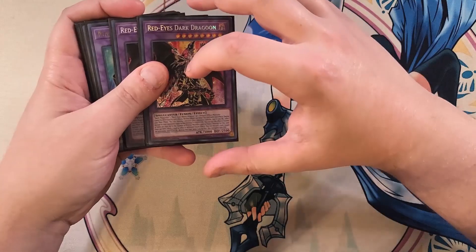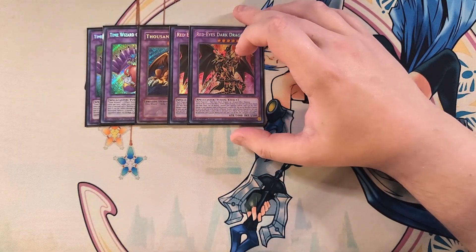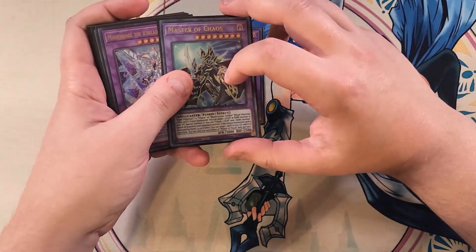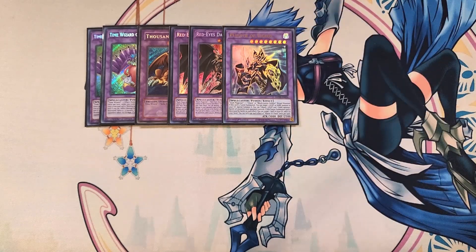We then play two copies of Red-Eyes Dark Dragoon, which is super easy to make using Dark Magician plus Red-Eyes Black Dragon — Yugi and Joey's boss monsters combined into the ultimate friendship boss monster. It can't be destroyed by card effects, can't be targeted, functions as a walking negate, gains 1000 ATK when it negates something, pops monsters on the field, and does burn damage. We then play a single copy of Master of Chaos, made easily with Illusion of Chaos plus Dark Magician. When fusion summoned, you can target a light or dark monster in your graveyard and special summon it — great for bringing back Time Wizard.